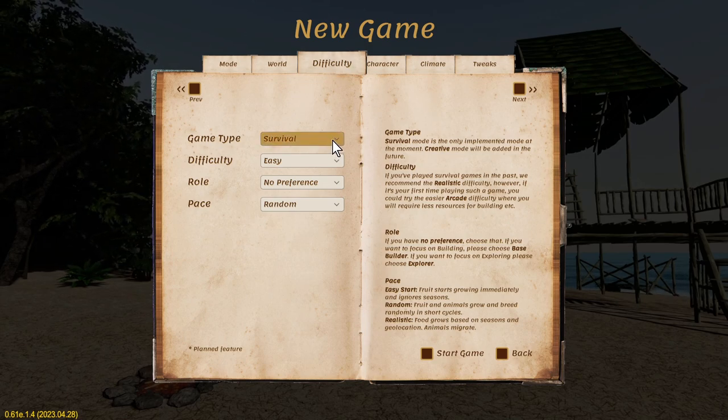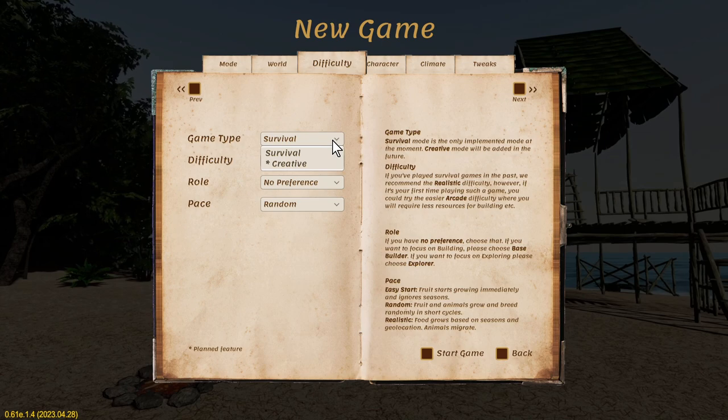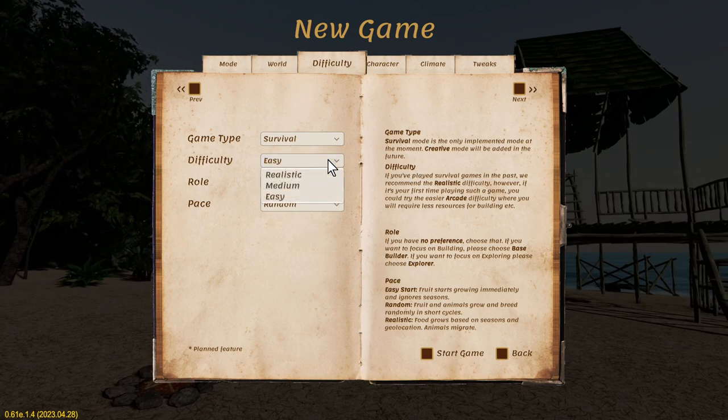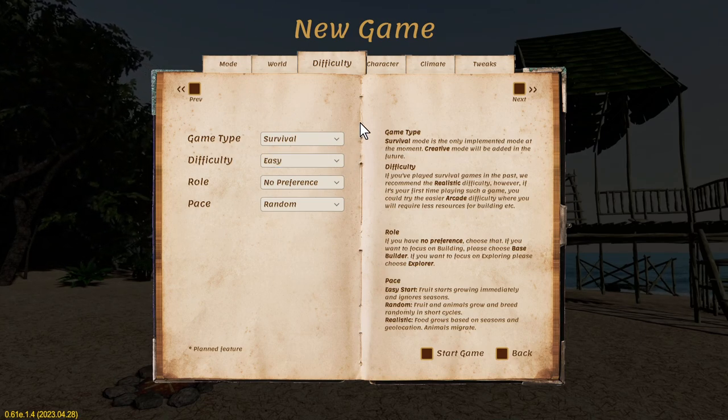Go to difficulty. At the moment survival is the only one we can choose. Any that have an asterisk are still planned features that haven't been added to the game. With your difficulty level, the only thing this really changes is the amount of resources that it takes to build stuff. I don't find that it really has a great impact on your survival — it just makes the game grindier. So I'm going to put it on easy because this is just going to be a nice relaxed beginner's tutorial. I don't want to spend too much time running around grinding for resources while showing this stuff.